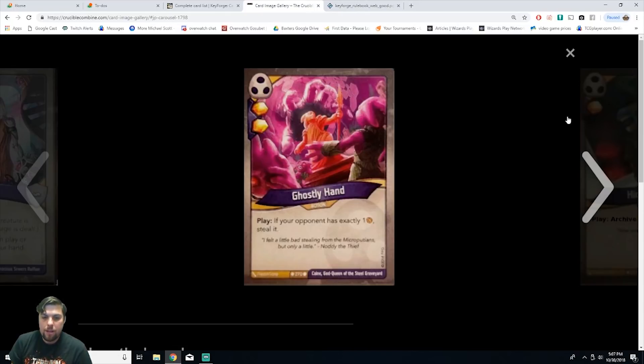Next we have Ghostly Hand, an action card. On play, if your opponent has exactly one amber, steal it, and you gain two amber. It's common. This is really good if you know how to set up combos in Shadows. You can have a hand where you steal one or two amber, then fight and steal one more, reducing them to exactly one — then Ghostly Hand steals that last one and you gain two more. You can get a lot of amber in one turn doing these combos.